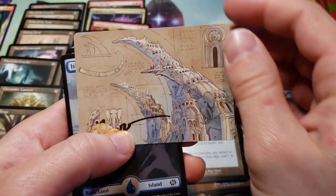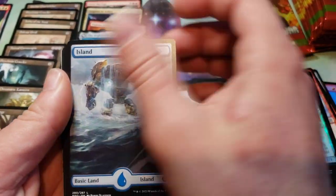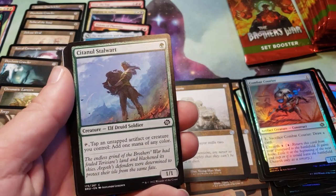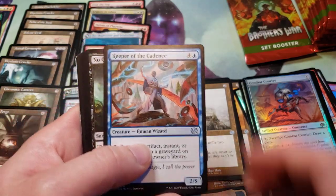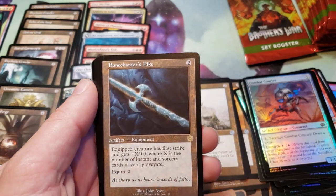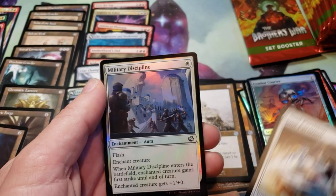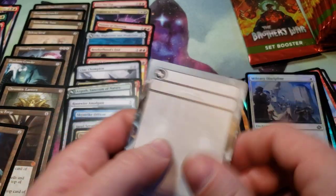We've got an Ivory Tower signed in the schematic. Got the Full Art Island, which doesn't appear to be suffering the ripple in the art — which is good, because that's the island I'm going to replace all my Urza's Islands with in my Urza deck. We've got a Rune Chanter's Pike, Soul Partition, Farware, and a Foil Military Discipline Placeholder.